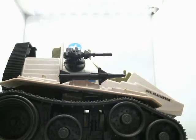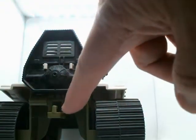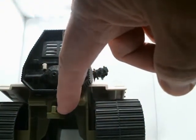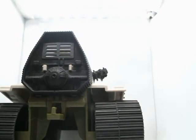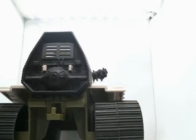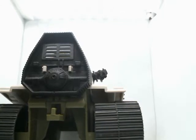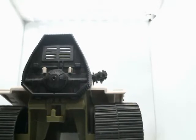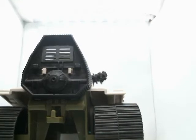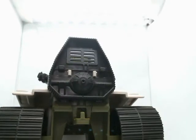It holds up to three action figures and can tow other weapons. Right here in the back you have the tow hook. The weapons you would usually tow would be like the Hawk anti-missile system, or various cannons, or other kinds of vehicles. For example, using the tow cable from the Wolverine you could hook up to another vehicle and pretend you're towing it because it's been damaged or something.